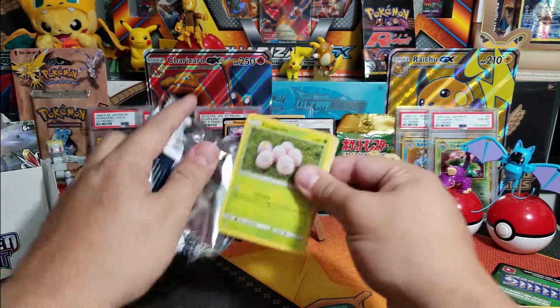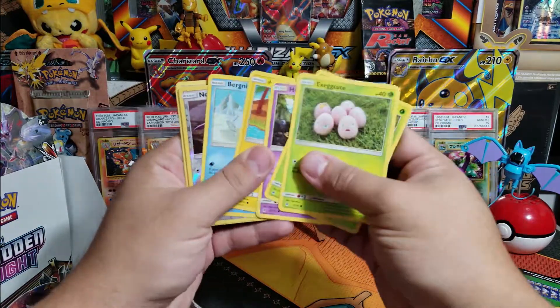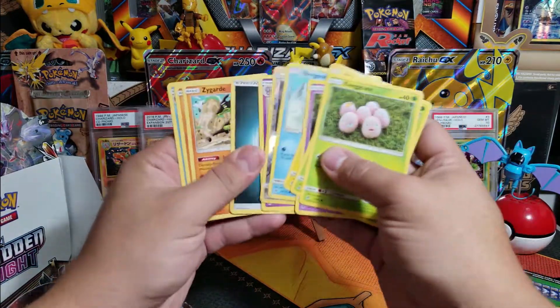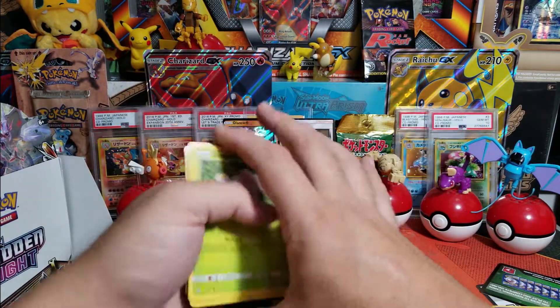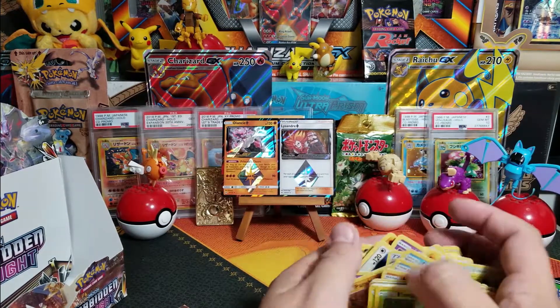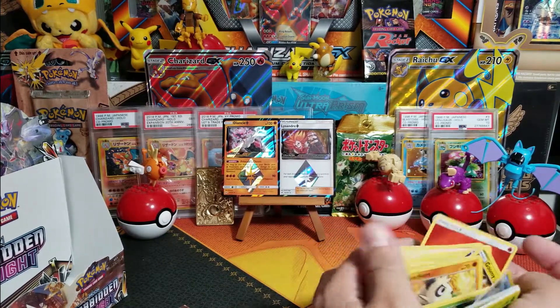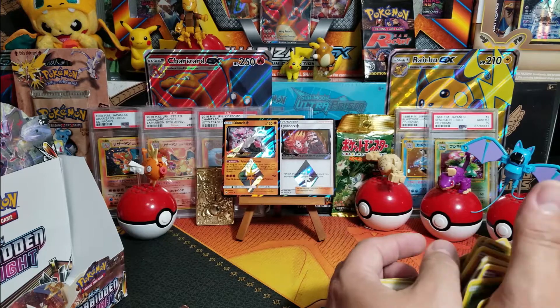Another green card, y'all - another green card, can you believe it? And absolutely nothing. So they fluked us, y'all. Please leave us in the comments below and let us know what is going on with these pull rates - are they worse in Forbidden Light than any other ones like Ultra Prism?